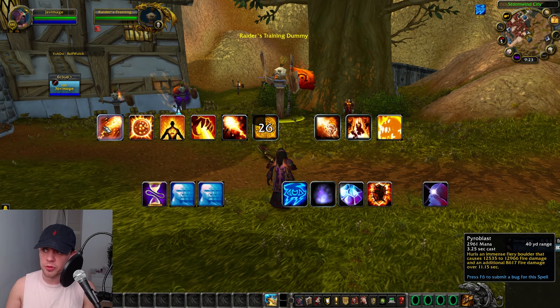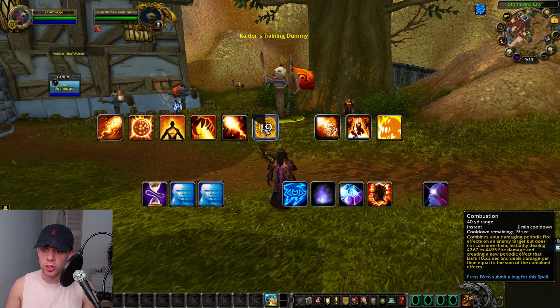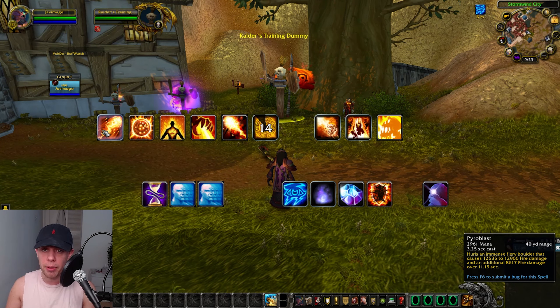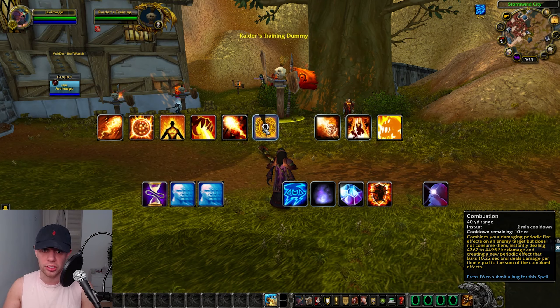Therefore, when we crit with Pyroblast or Fireball, we're going to be putting an extra dot — Ignite — onto the target. We want to make sure we're using Combustion when we've just landed a massive critical strike, ideally from Pyroblast, because Combustion is combining the dots and we want to be combining the biggest ones possible.